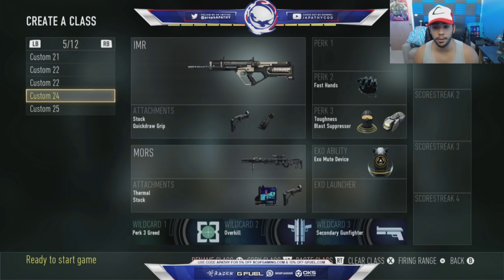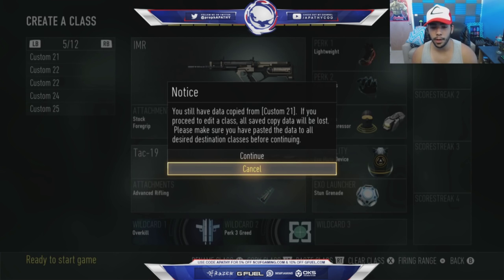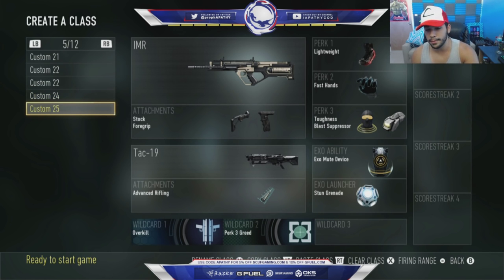For my last class — you gotta have a shotgun class, especially if you're playing S&D stars or S&D tourneys and they pull it out. I lost a finals once because of that — it was a small tournament, but either way. It's almost the same setup, just instead of two attachments on my secondary I only have one, and I add the stun and lightweight. I want to be a little faster with the shotgun, that's why I have lightweight. And stuns are OP'd.